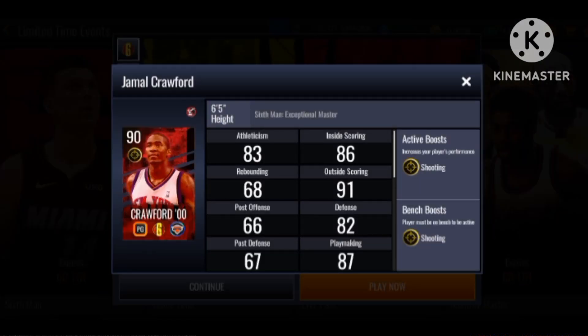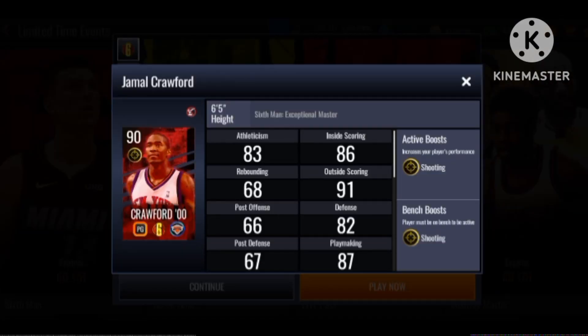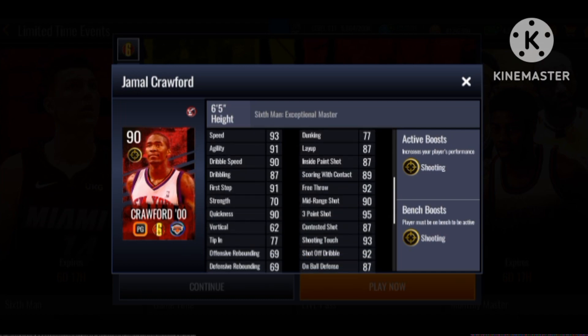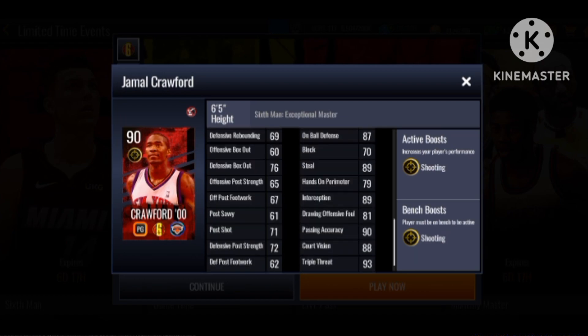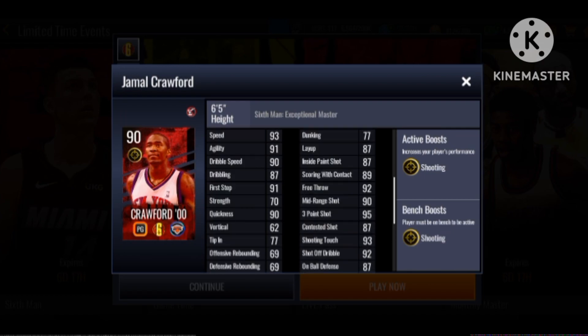Now let's get into this 90 overall Jamal Crawford, which is a point guard for the power chemistry. Unfortunately I wish he was finesse or strategic because he has a shooting boost. He has 90 mid-range, 95 three-pointer, 87 contestant shot which is very nice, 93 speed. His playmaking stats are very good — so Jamal Crawford is looking pretty nice.